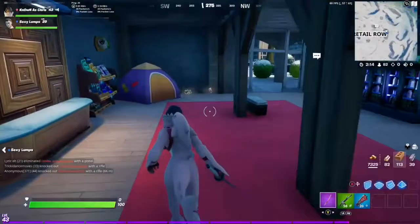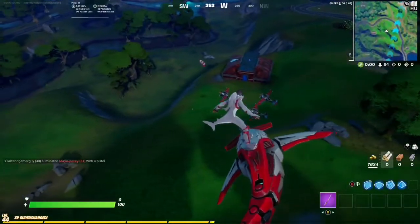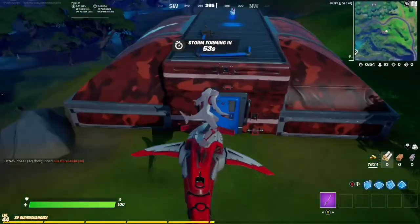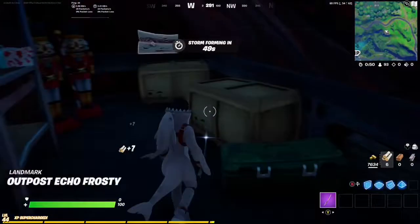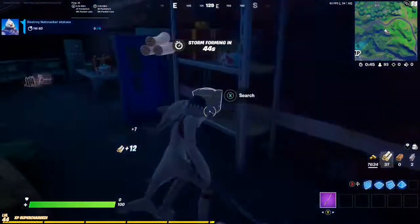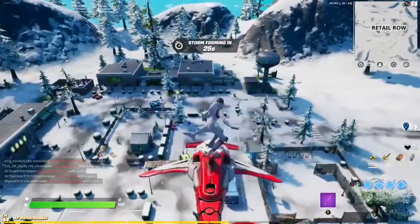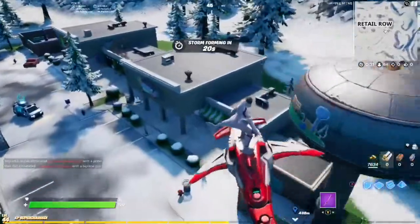However, if you don't have a squad to play with and have to do it solo, here are more locations if you don't want to bother going to a snowmando outpost. This is the snowmando outpost by Hydro 16 — this is a good one because it spawns three nutcracker statues. You could start a game, land here, get the three statues, hop in a plane, go to any of the other locations, and get the five done real quick.